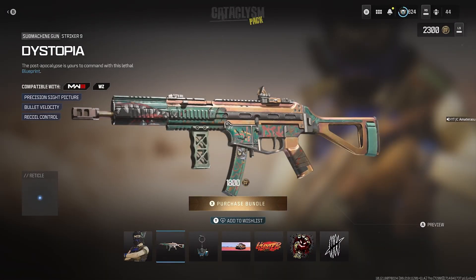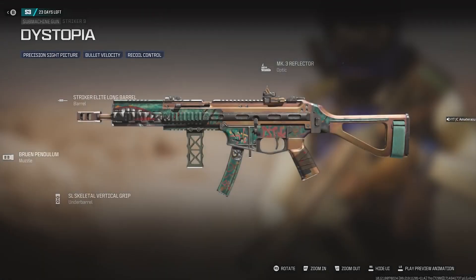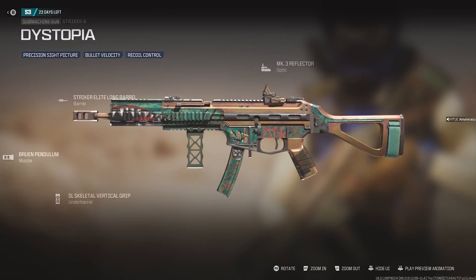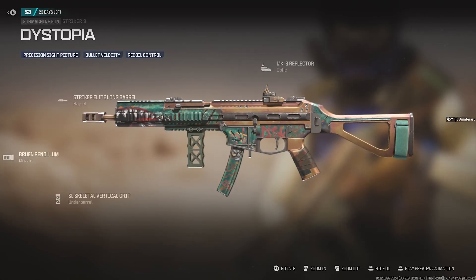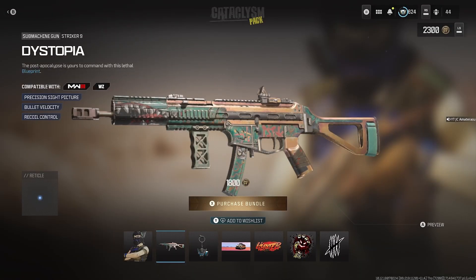We get the Dystopia Striker 9 with sight picture, bullet velocity, and recoil control. Get a pretty nice camo on it. Four attachments — B-Board Beast. The clip's got a face on it. Mouth on the top near the barrel. Pretty cool.